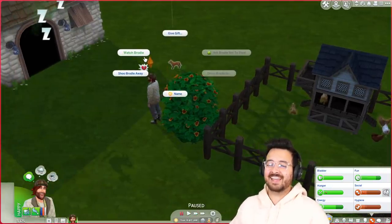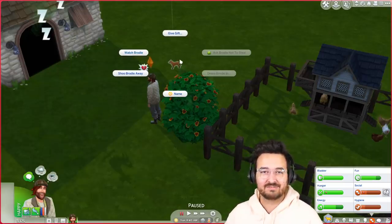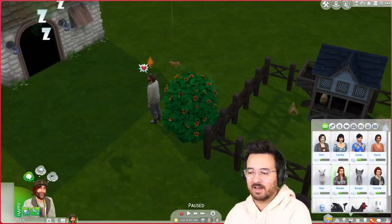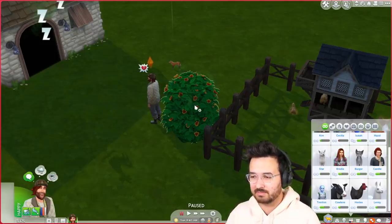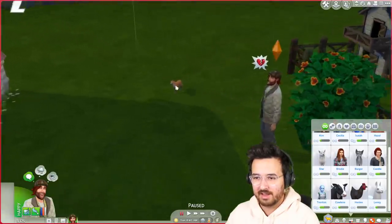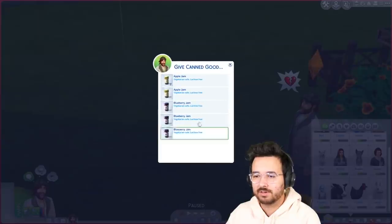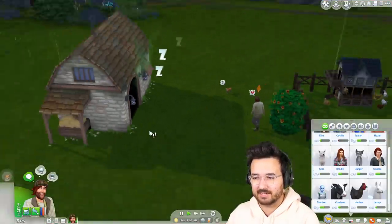I didn't even notice last time, but you guys pointed out how this fox's name is Brody, which is Chaz's father's name — who he hates. Because of the timeline thing he doesn't currently hate him, but he should. We should probably go fix that relationship — fix it to make him hate his dad — because they did absolutely despise each other, full red bar. And the fox has the same name. Oh no, Brody's an elder. I'm going to give you a gift — canned goods? No, I'm not. Get out of here.